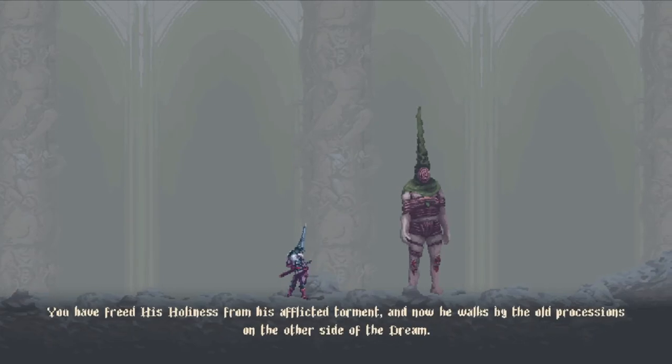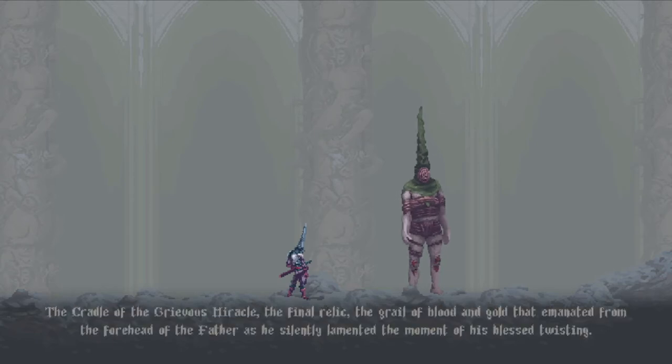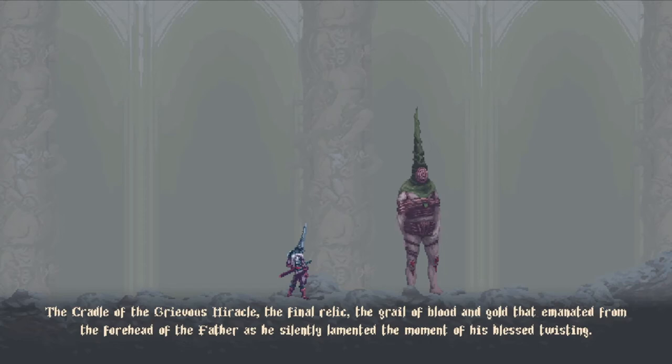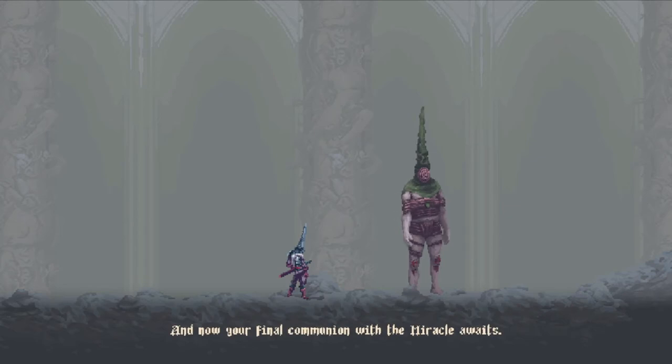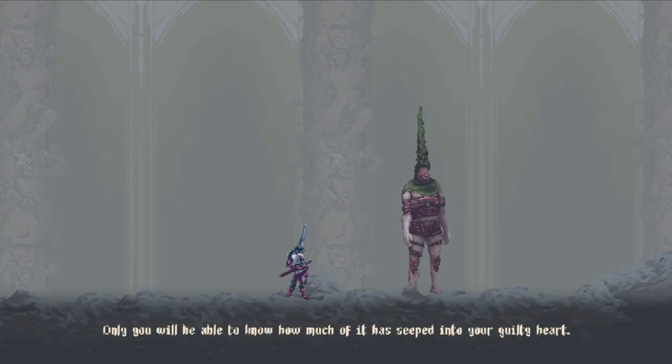'You have freed his holiness from his afflicted torment, and now he walks by the old processions on the other side of the dream.' Is he itching his nuts? 'The cradle of the grievous miracle — the final relic. The grail of blood and gold that emanated from the forehead of the father as he silently lamented the moment of his pleasant twisting. That first relic is here at the top of the ashen mountain, next to the turned throne where his holiness was kissed by a miraculous pain. And now, your final communion with the miracle awaits. Only you will be able to know how much of it has seeped into your guilty heart.'